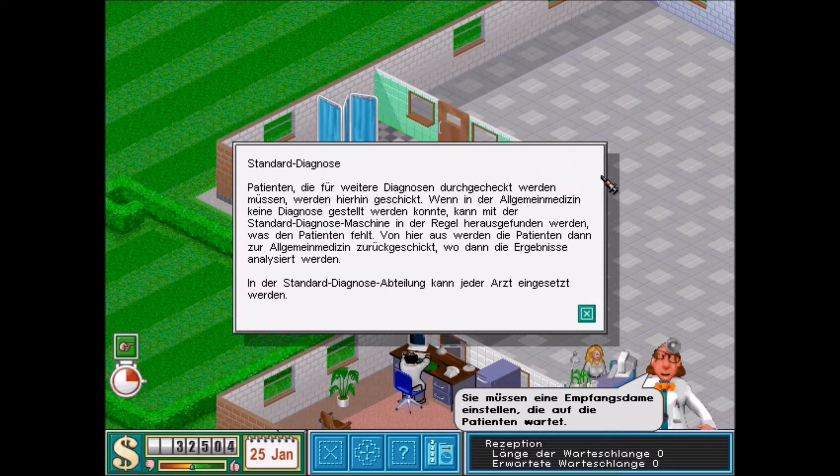Standarddiagnose – Patienten, die für weitere Diagnosen durchgeschickt werden müssen, werden hier hingeschickt. Wenn in der Allgemeinen Medizin keine Diagnose gestellt werden konnte, kann mit der Standarddiagnosemaschine in der Regel herausgefunden werden, was den Patienten fehlt. Von hier aus werden die Patienten dann zur Allgemeinmedizin zurückgeschickt, wo dann die Ergebnisse analysiert werden. In der Standarddiagnoseabteilung kann jeder Arzt eingesetzt werden.